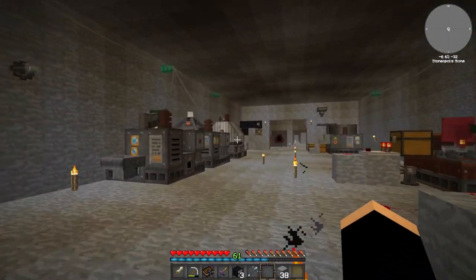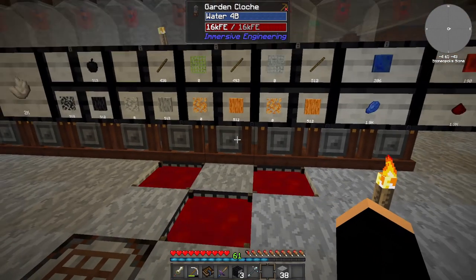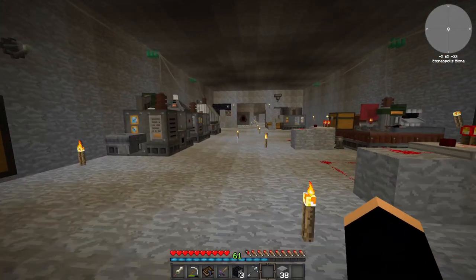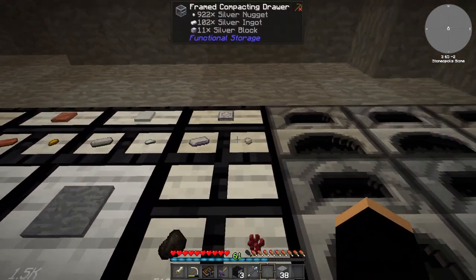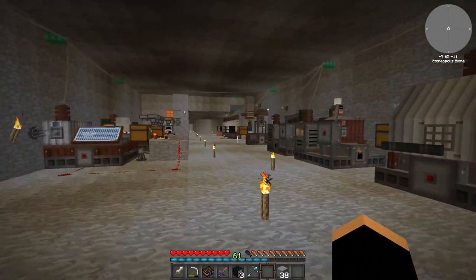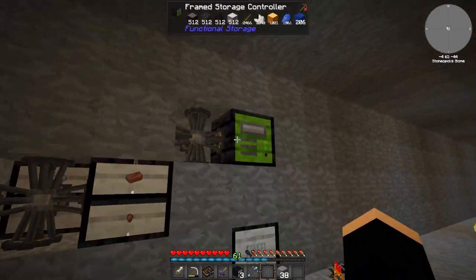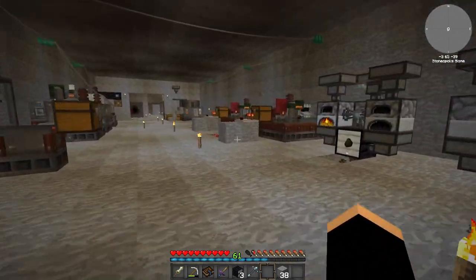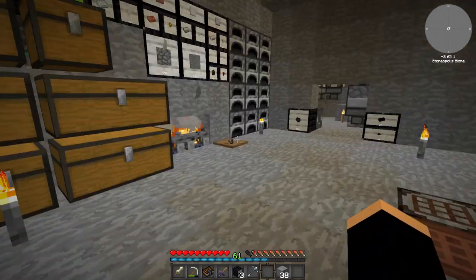So recapping: automatic meshes, completion of the iron ingots, we've now set up automation for tin - and aluminium is under that cloth there. The tin is being processed with the copper, and there's no processing required for silver - the silver is coming direct into a compacting drawer. The tin is coming in here, and we've now switched not only this section but the whole of that section to a storage controller, which makes input and output onto the blood magic network simpler by just using the storage controller connecting the drawers up. Hope you've enjoyed this episode - please like and subscribe, catch you in the next one, stay safe and goodbye for now.